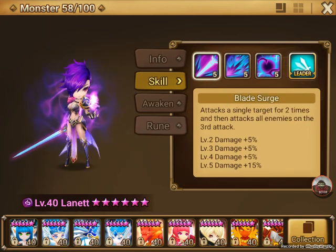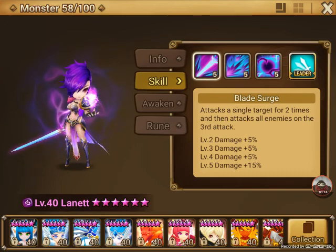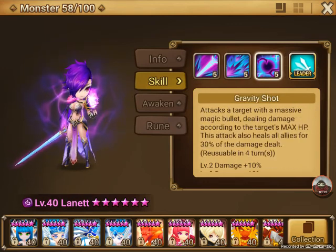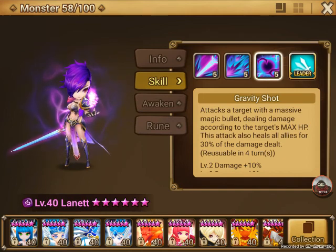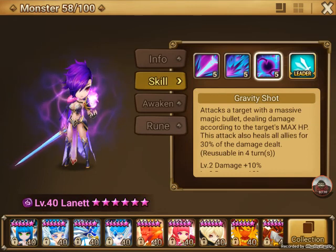With her skills, her first one hits three times. Because the boss is just by himself — there's no crystals, nothing. It's just a single target. So you hit him three times. The second one is four hits. The third is just one, but it's based on max HP. And it's a fat nuke that heals your whole team. So it's pretty helpful to have.